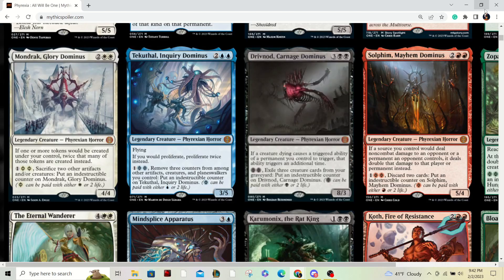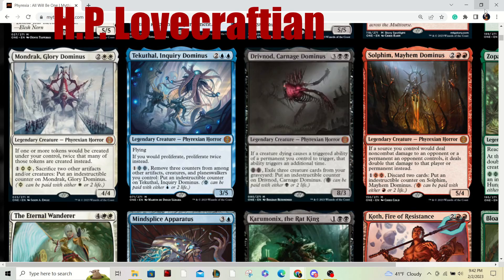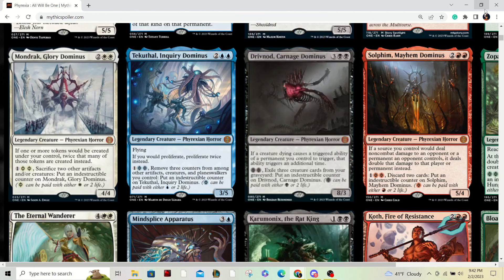These four mythics are pretty premium. Mondrak is going to be in a lot of token decks — I think everyone's excited about that. Same with Tekuthal, Inquiry Dominus. I love the art; it makes me think of Cthulhu. He's pretty flexible — you don't have to exclusively play plus-one-plus-one counter decks. You can play Super Friends, and I think he'll probably see a lot of popularity there, if not also in plus-one-plus-one counter themes.